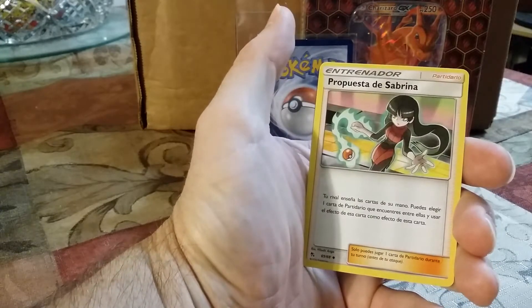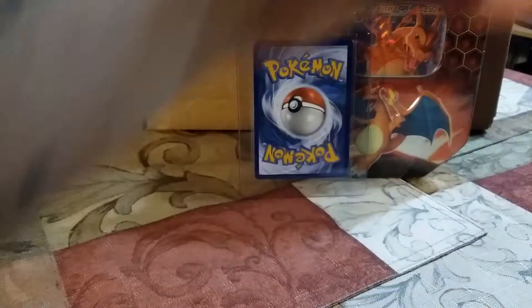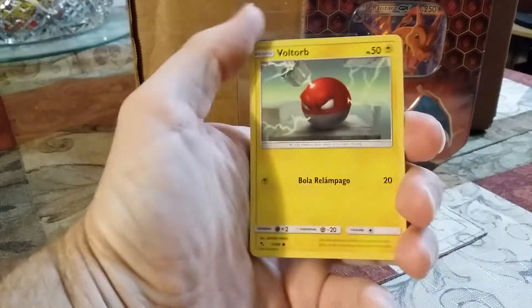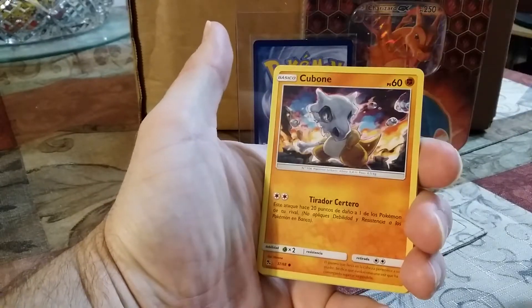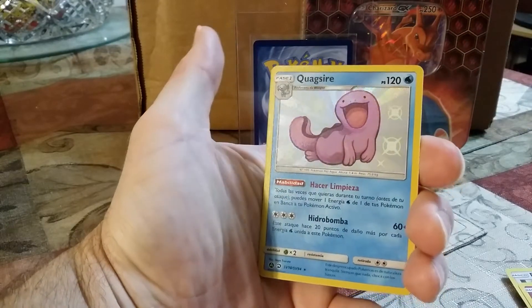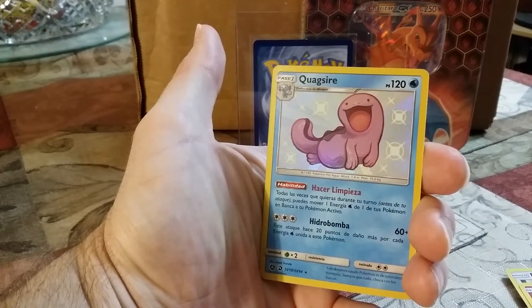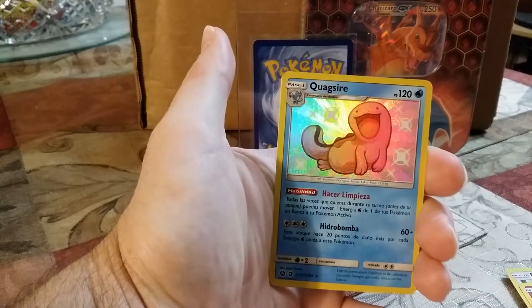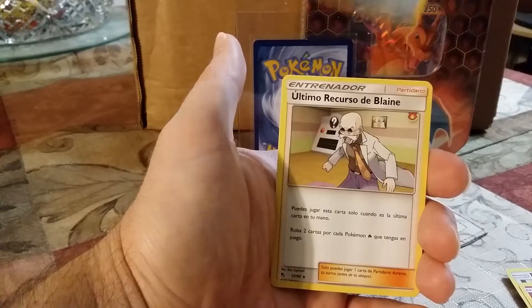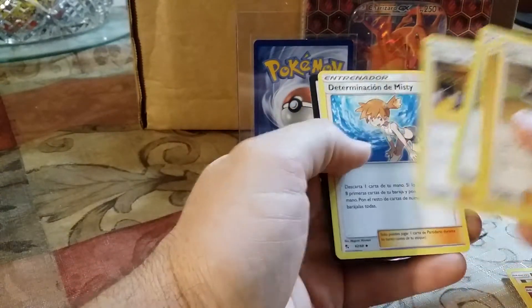I'm going to sleeve that one. Let's see — two more. Let's see what we get. I do like that Cubone. There we go — a baby shiny of Quagsire. Very nice. I just love these cards. I really think that these should be the new normal — like, get rid of holograms. Could be a double... no, that was it. Excellent.